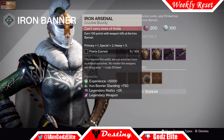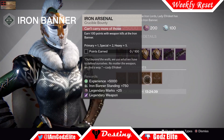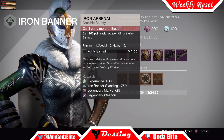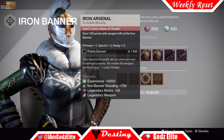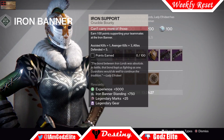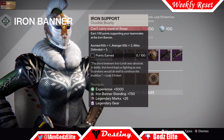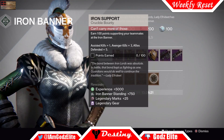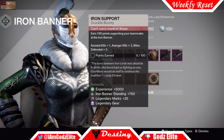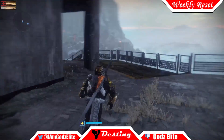Iron Arsenal: you have to get 100 points — 1 for primary, 2 for special, and 5 for heavy. This one might take a little while since most of your kills are going to be primary, especially now. But some people are actually doing better with special now than before the update, so you might get it faster. Iron Support is the final one — 100 points again, but you have to get assist kills, avenge kills, and allies defended. Those are all pretty quick and easy.